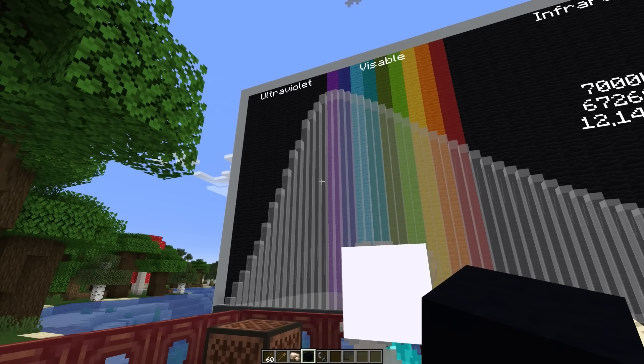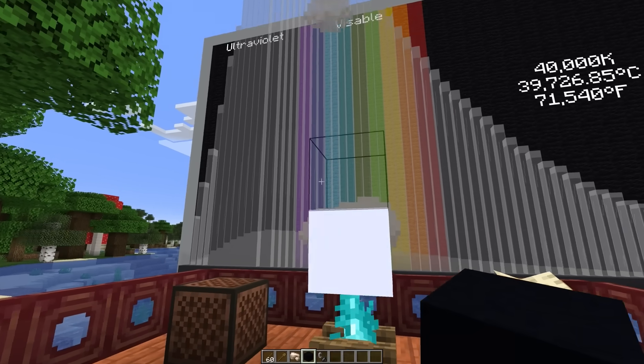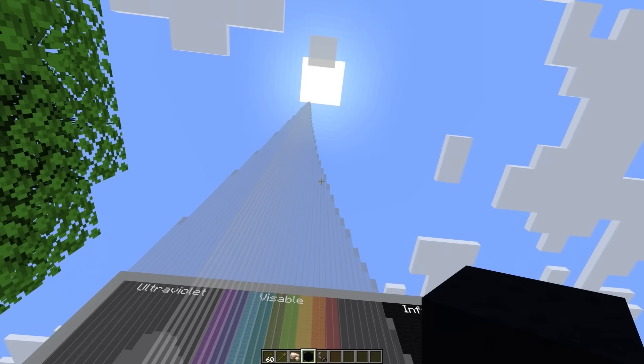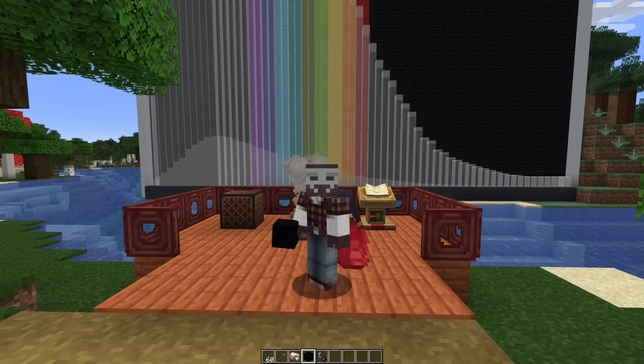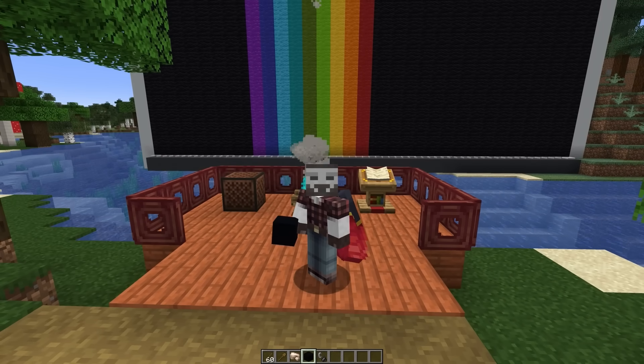As it keeps heating, the peak moves more to the left, and eventually the majority of the light we see is coming from the blue section of the spectrum. There's a lot of UV light being emitted also, but we just can't see that. If we keep heating, the color doesn't really change much after a certain point — blue will always be the dominant visible color. You may be familiar with this from astronomy, because these are the colors of stars: cool stars are red, ours is in the middle, and hot stars are blue.